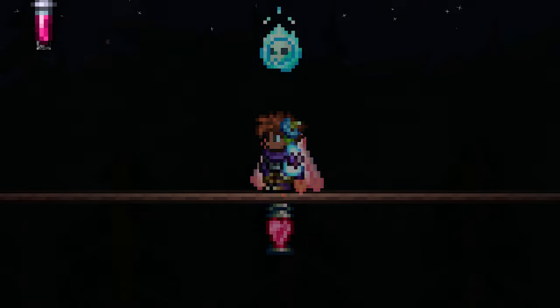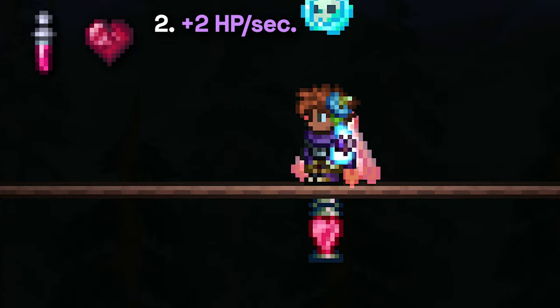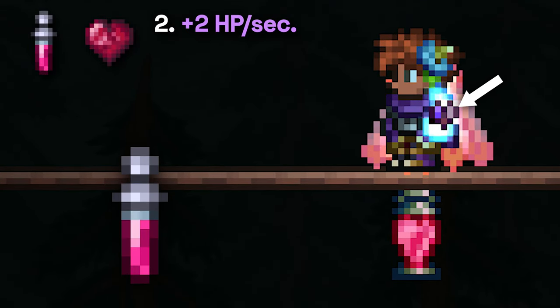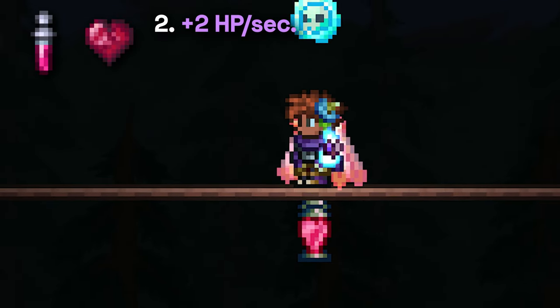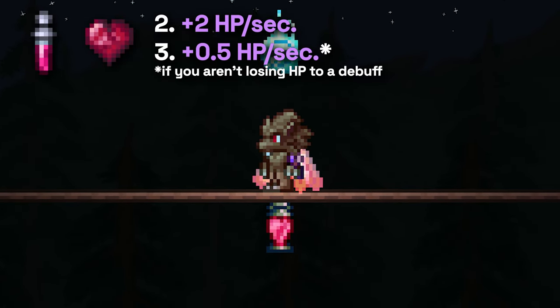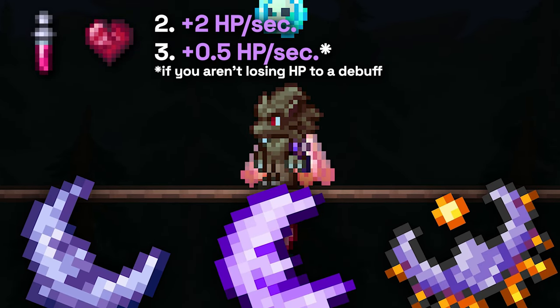Following that, the second and third auxiliary effects are very straightforward. The second is just a simple plus 2 HP per second. This is equivalent to the buff a regeneration potion provides, or a heart lantern and band of regen combined. The third effect then adds an extra half HP per second on top of that if you aren't losing HP to a debuff. This is equivalent to the healing granted by the moon charm at night. Quite a nice addition.